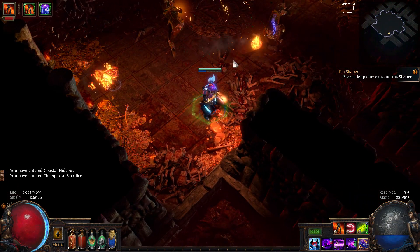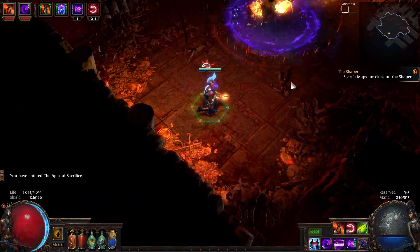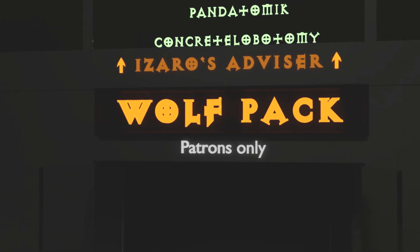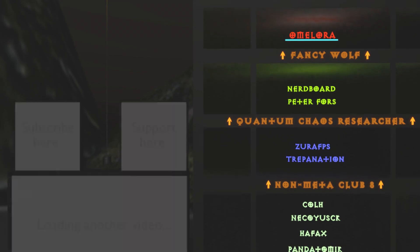I forgot to mention one thing — I'm using Careful Planning Unique Jewel to give me more dexterity. I'll put all the links in the video description. There's no reason to make this video any longer, so that's about it. I'm now free to work and finish my animation. The next video will either be the '50 Shades of Berserker' animation or just a guide to that video. That's all — thank you for watching and see you soon.